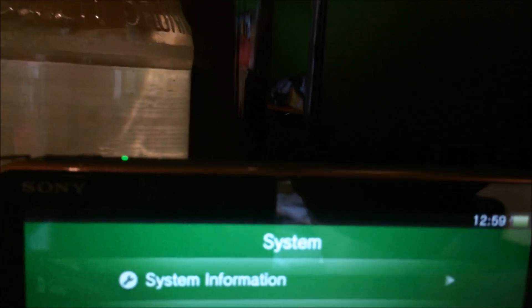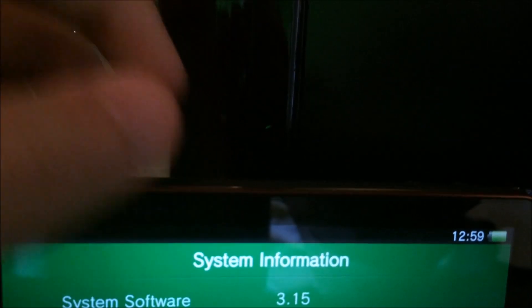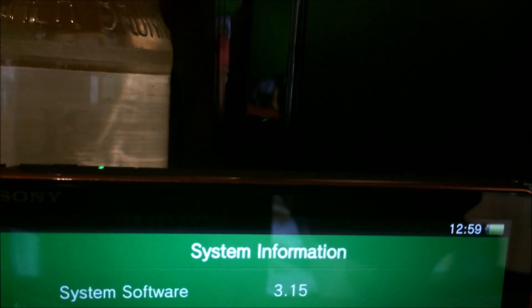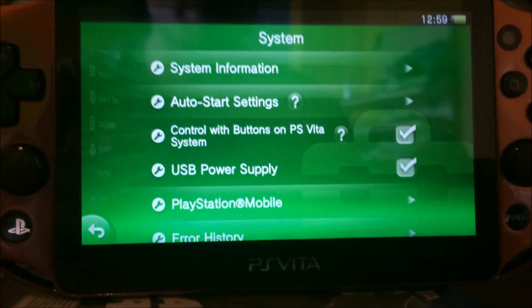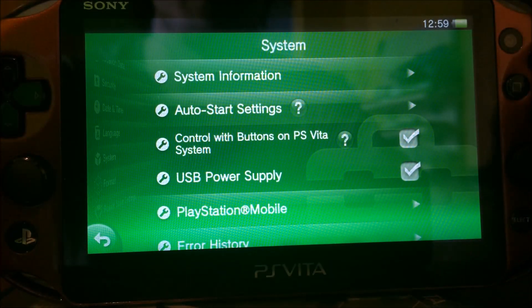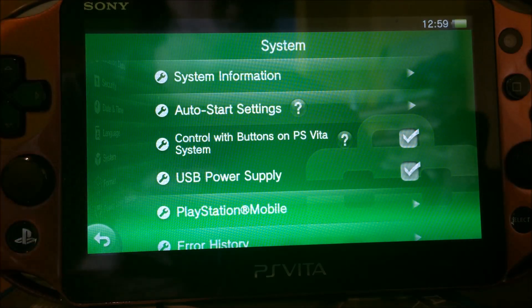I don't want to expose the MAC address of my new PS Vita like I did with the first one, so I'll try to be careful. As you can see: 3.15 — running the Half-Byte Loader via the new game Skate Park City. I'll do that and see you soon.